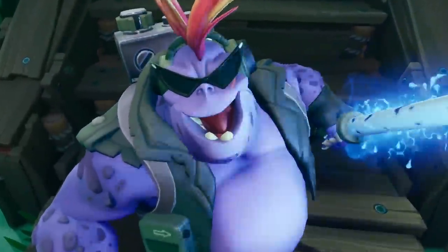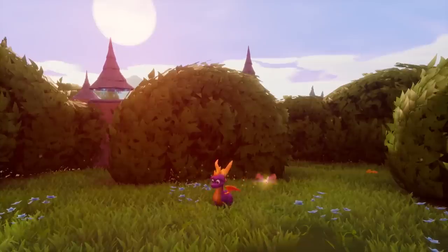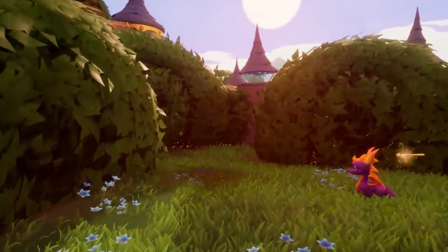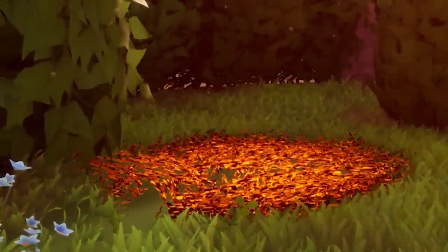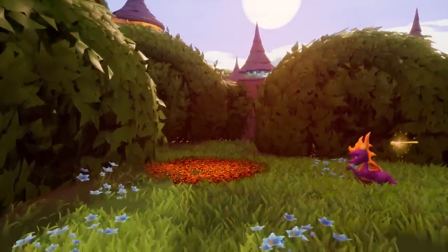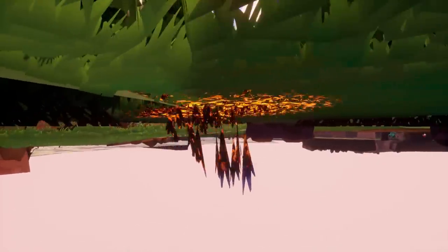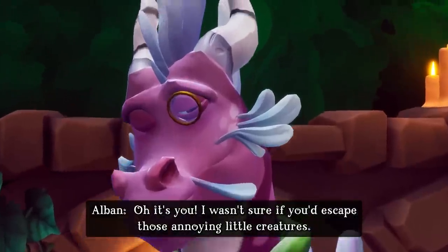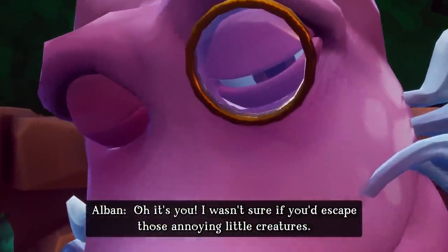The first thing I want to show you is this really cool effect where the grass gets burned. In some areas, like with these flowers here, if you burn it enough the height of the flower and grass recedes — the game would have you believe it gets burnt to ash. But if you take the camera below the surface, you can see that the flowers and tall grass actually get pulled underneath the stage. You can tell which ones are flowers by the blue tips at the end.